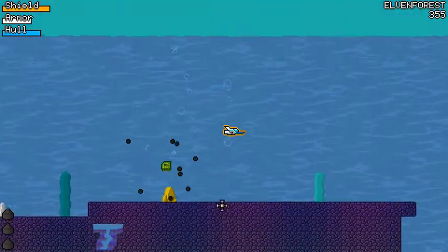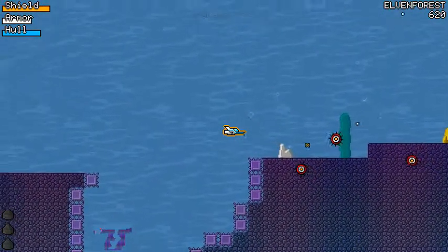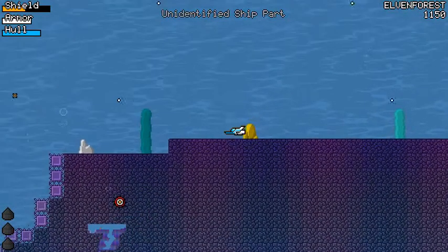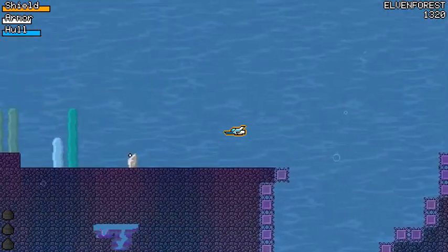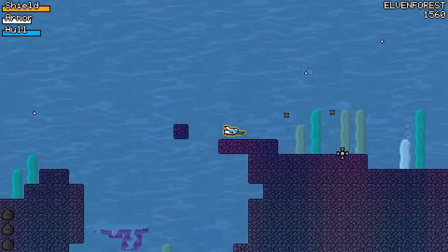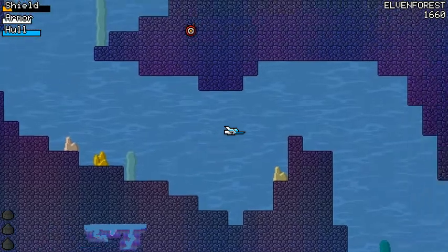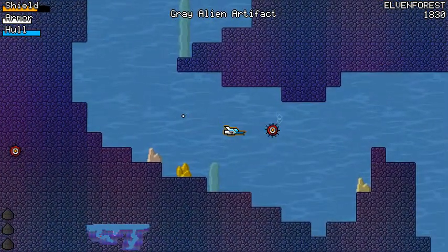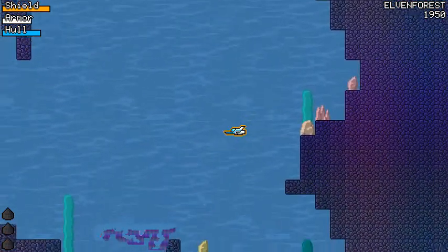Okay so swarms — here's a thing that has been changed. Swarms will no longer appear just anywhere in the level like they used to and swarm around themselves. They now swarm around pickups. You'll only find them on pickups. Not all pickups will have them, but if there's a swarm, there's a pickup. Although if you collect the pickup without destroying the swarm, the swarm will just go flying off somewhere on its own. So anyway, I changed that about swarms because before I just felt like they were annoying — they just kind of moved around. They were annoying to kill because they're small and they move fast, but you kind of wanted to kill them because they might drop loot and they are worth points. You felt compelled to destroy them, but they were annoying to kill.